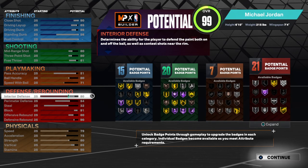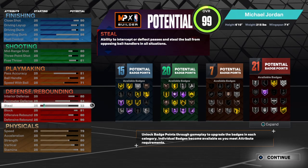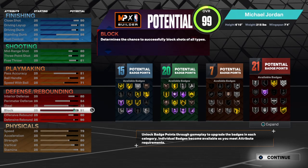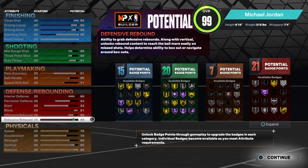Put your interior defense at 80, your perimeter defense at 54, put your steal at 32, put your block at 91, your offensive rebound at 90, and your defensive rebound at 90.